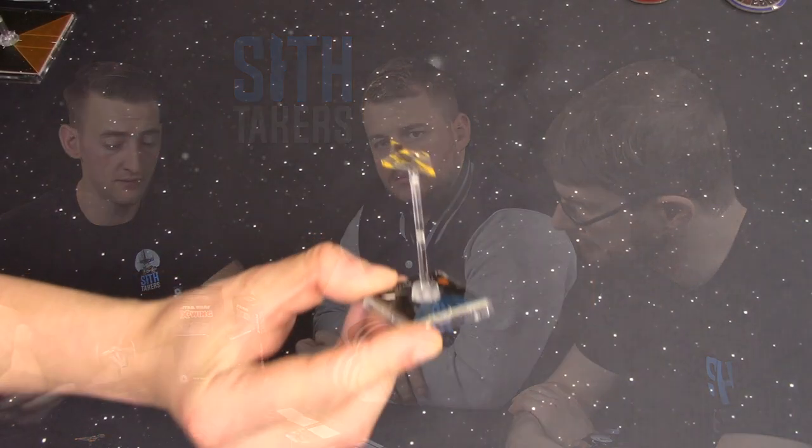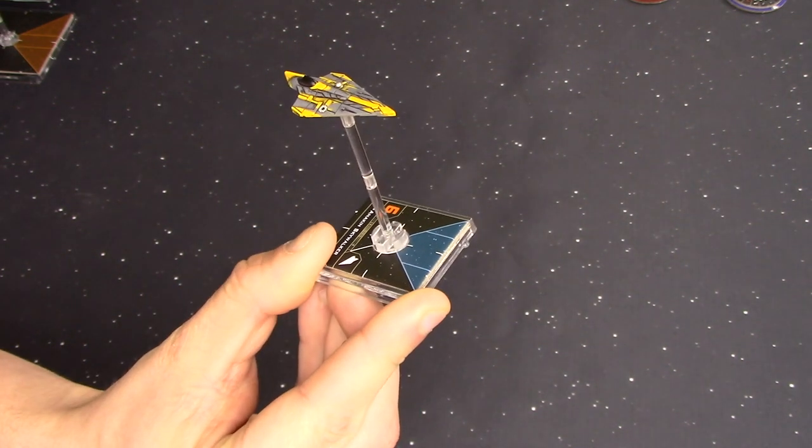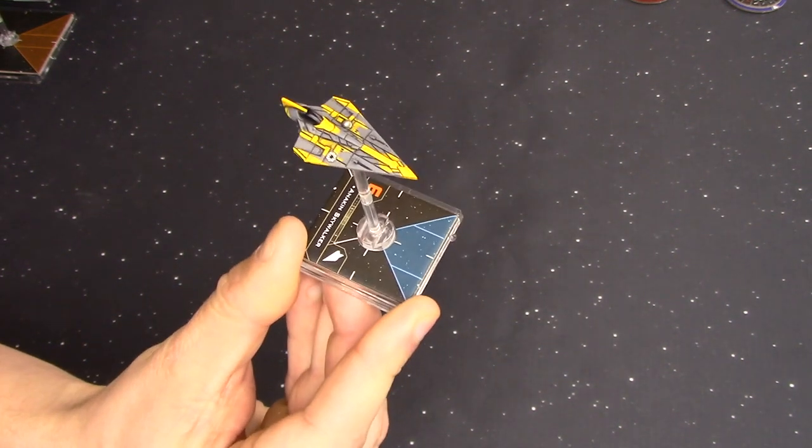That brings us to the end of talking about the Delta 7 Aethersprite. We really like the ship and love the look of it too — very different from a lot of what we've seen so far, very small and very sleek. It almost looks like it's scaled for a very different game. But a really gorgeous little model, and certainly looking forward to seeing it on the table. Over the next six weeks we're going to see a lot of sad people as their 100-point Anakin disappears into the dust without achieving much.